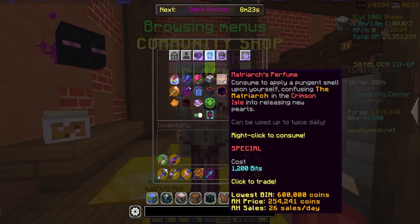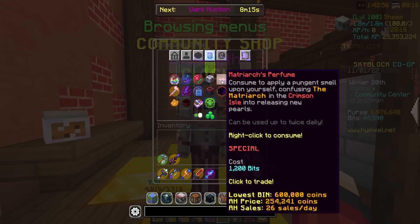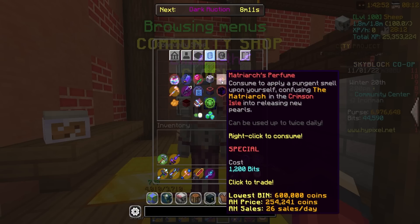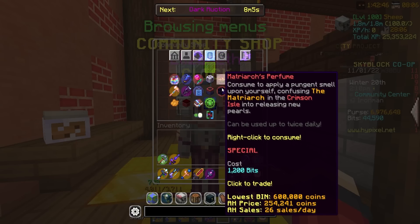One of the first things they had was Matriarch's Perfume. Consume to apply a pungent smell upon yourself, confusing the Matriarch and the Crimson Nile into releasing new pearls. This is actually really good — it was something that was time-gated before when getting pearls. So now those sweats who have tons of essence and want to max out a set can get some Matriarch's Perfume, confuse them, and get some more heavy pearls. Pretty dope.